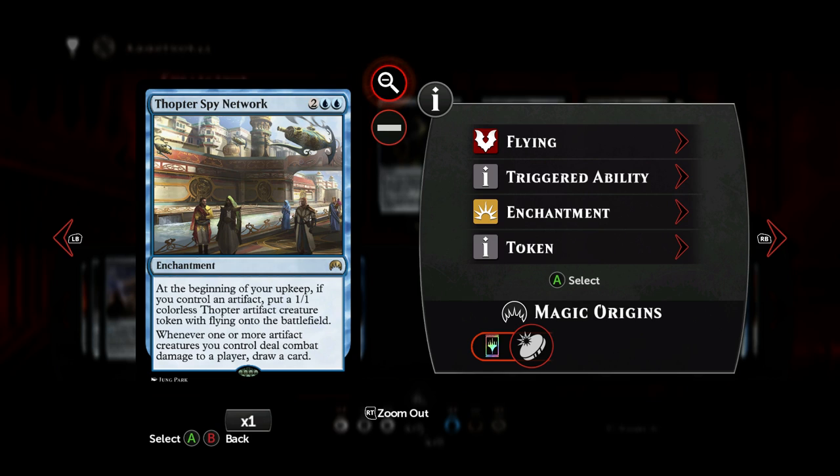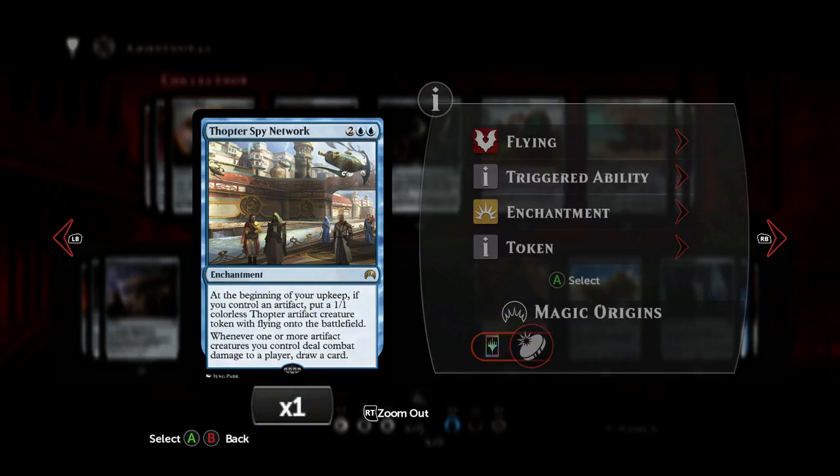Then at the four-drop slot, still one copy of Thopter Spy Network. The reason is obvious — make thopters and draw cards. Great card.